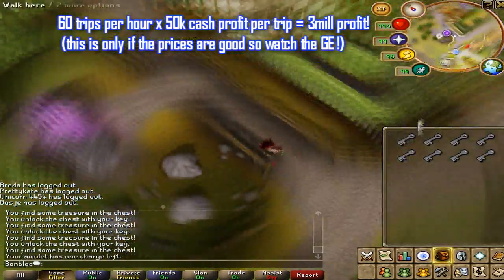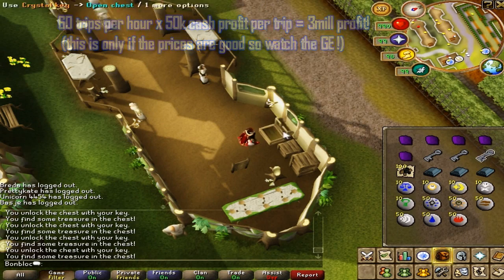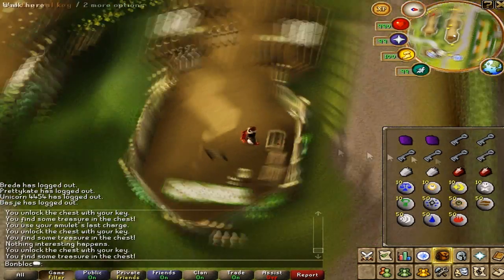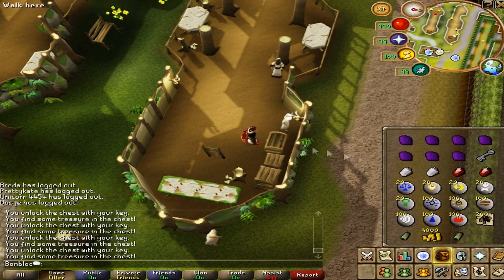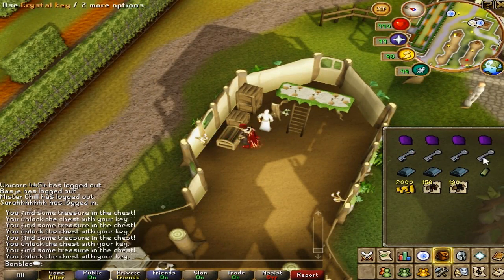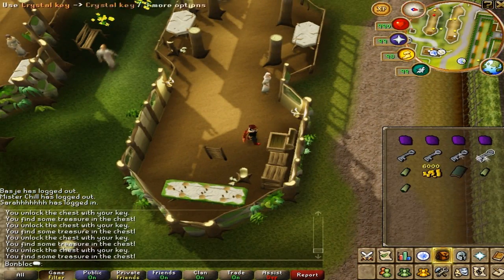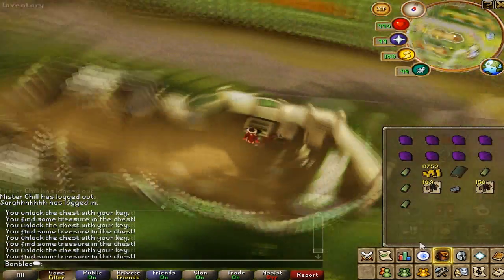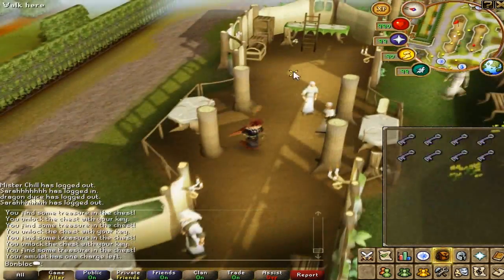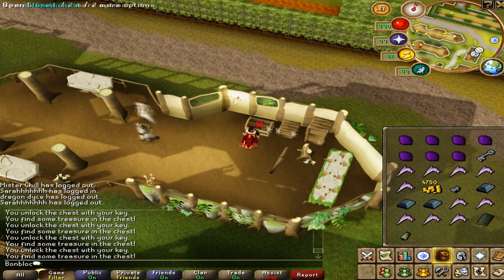The best items you can get besides the dragonstones are runite bars — you can get three of them. Secondly, you can get a tooth half of a key, and if you also get a loop half of a key you can make another key and use it on the chest. Cutting the gems and turning them into glories, rings of wealth, or combat bracelets isn't really worth it because they're worth less than the dragonstones themselves, so you'll actually make less profit. I really recommend just selling the uncut gems.